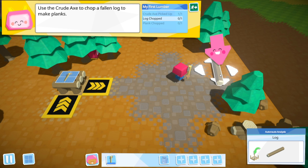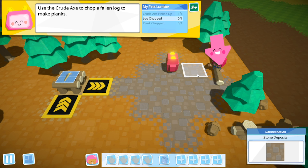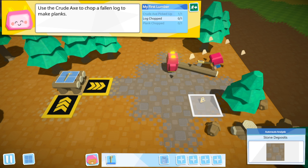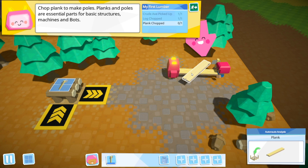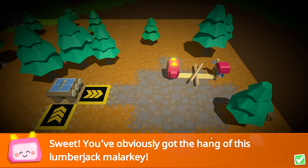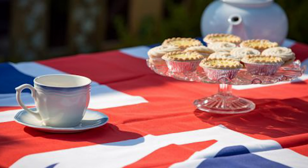Let's chop this up into bits. Left click... let's just drop it on the floor instead. Well done. I'm so good at tutorials. Chop planks to make poles - planks and poles are essential parts for basic structures, machines and bots. I chop this, I'm going to get poles. You've obviously got the hang of this lumberjack malarkey. That is such a UK word, malarkey. Does malarkey exist in the world? Comment below.